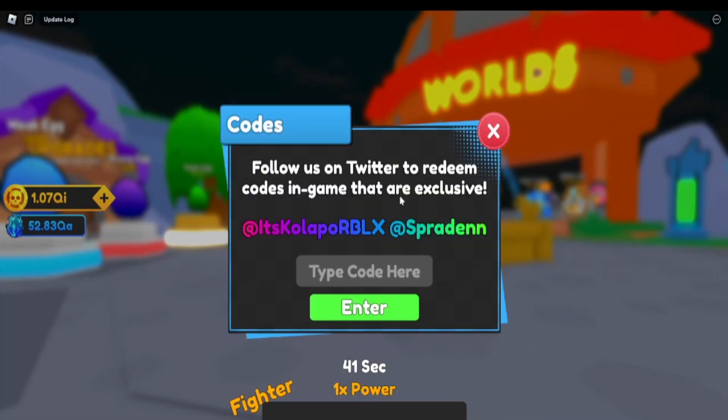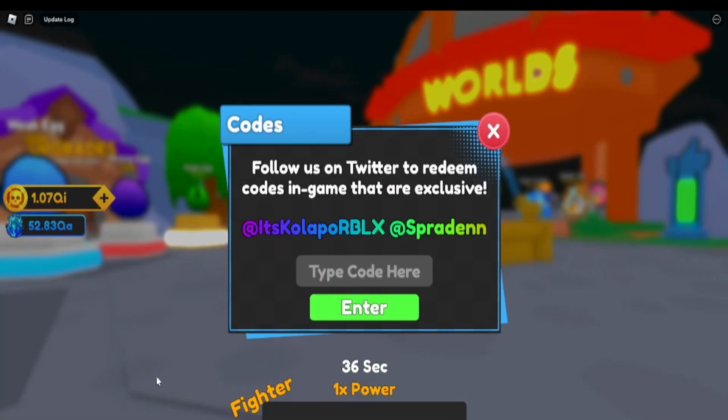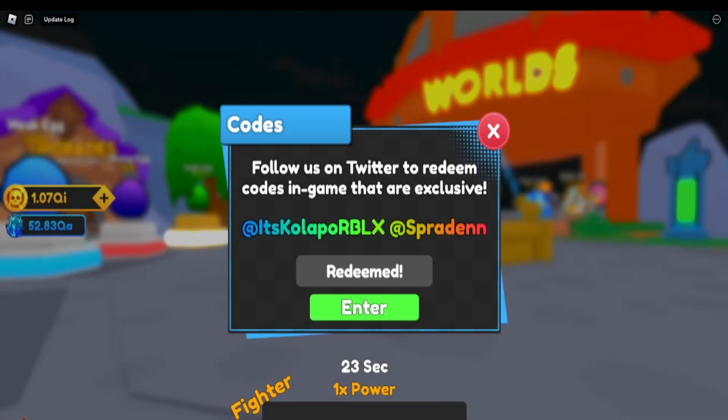To redeem codes, just open the shop, click on 'Codes,' then 'Redeem,' and put in the code. The first one is 'spratin' — or however you pronounce it — and it gives you a coin boost.